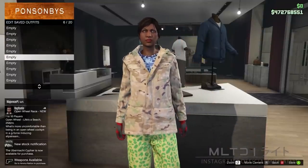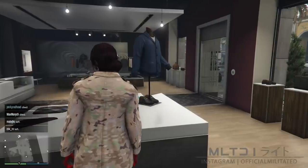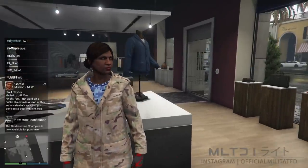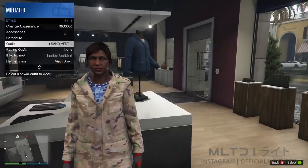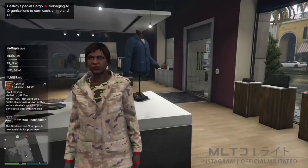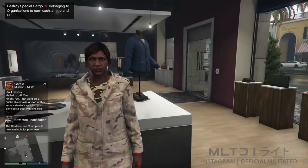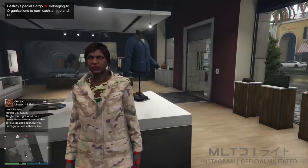Whatever you decide, we now need to initiate a force save. Open the interaction menu, go into style and switch to one of the other outfits just made. Close the interaction menu and a little orange circle should pop up in the bottom right indicating that the game is saving. If you don't see that, wait a minute and switch outfits again and it should appear.